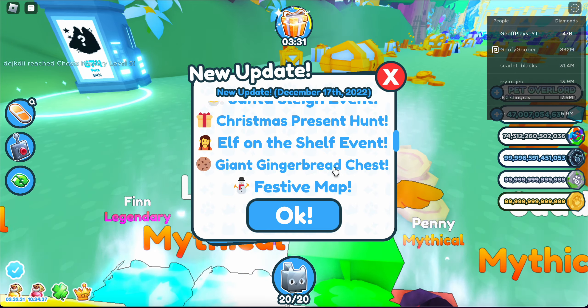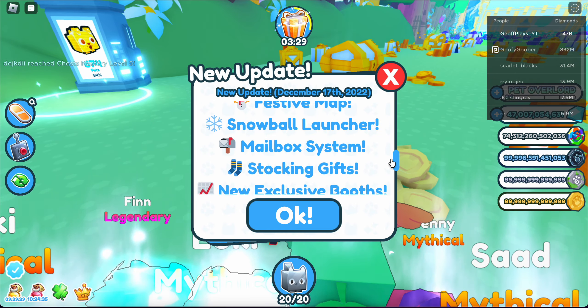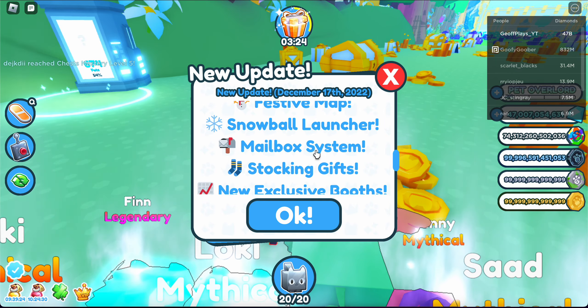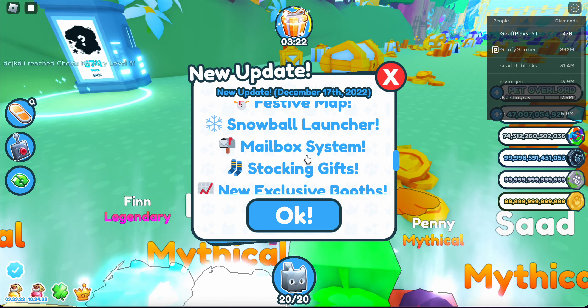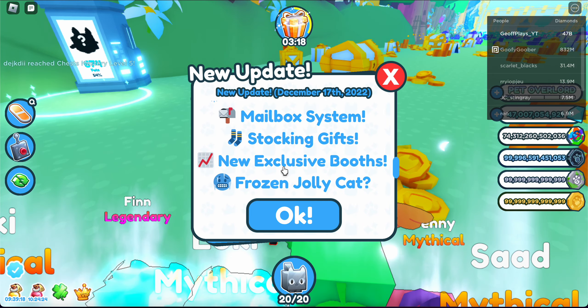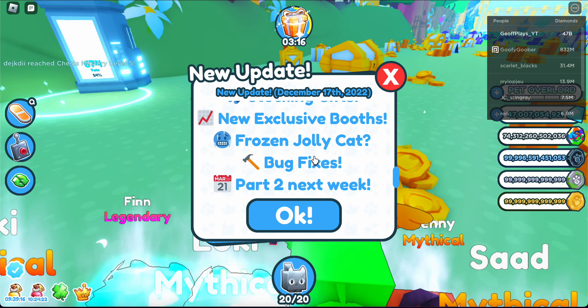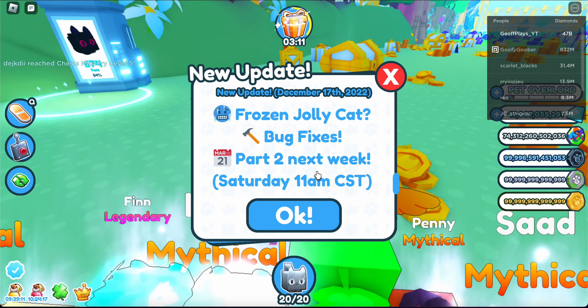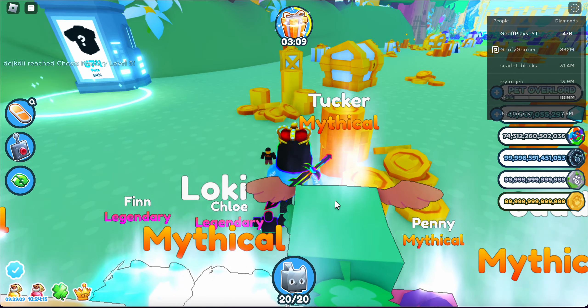There's also a giant gingerbread chest, festive map, snowball launcher — this is like big pinball or something. Mailbox systems, stocking gifts, new exclusive booths, frozen jolly cat. Bug fixes and part two coming next week on Saturday at 11 a.m. CST.